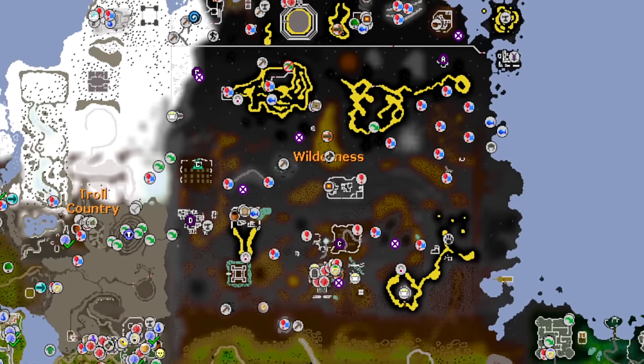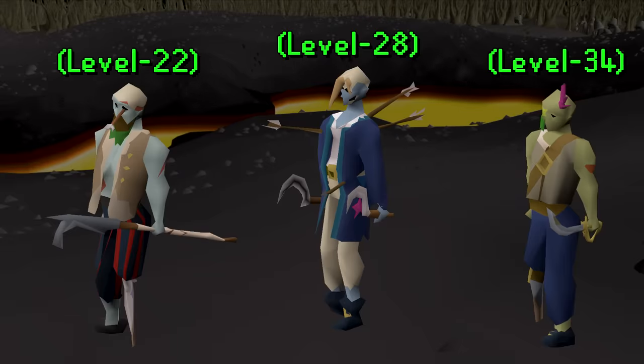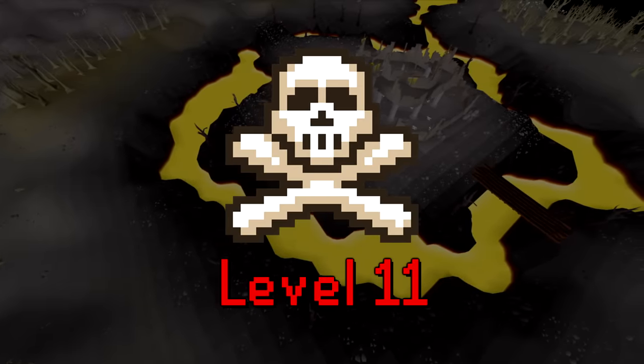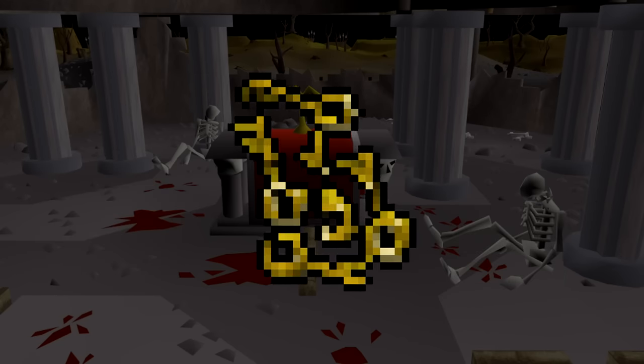The Wilderness recently had a massive update that amongst other things introduced a new creature to the game, the Undead Pirates. These are low-level monsters ranging from level 22 to 34, located at the Chaos Temple at around 11 levels deep into the Wilderness, and they bring with them a few new unique items, as well as being the first monsters in the game to drop Larens keys off task.